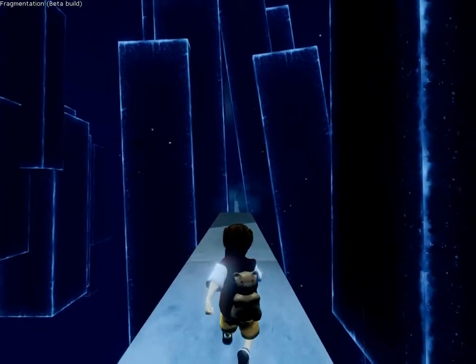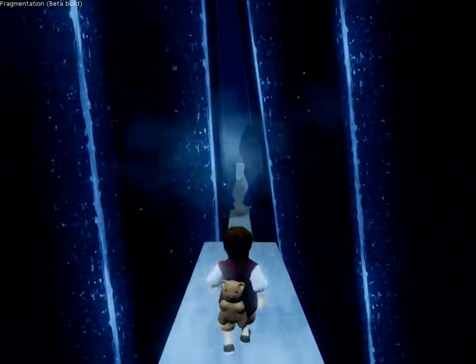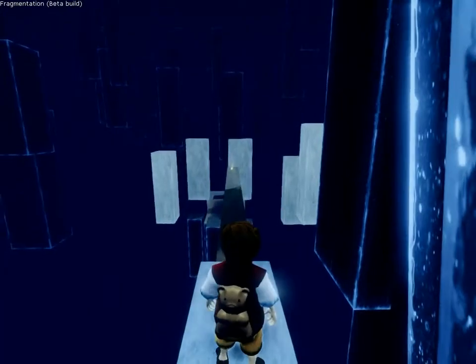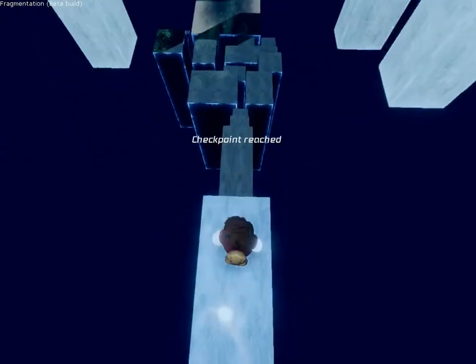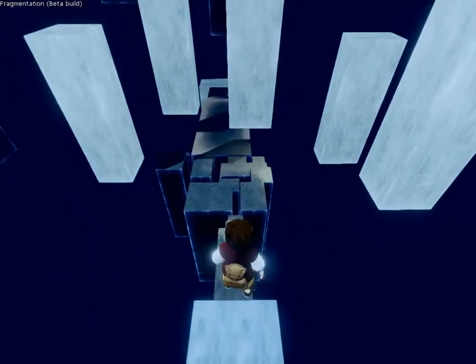As you can see now, the level is falling apart. In case you're wondering what this abstract world is, it's actually the imagination of Aaron as he is in a coma for the moment, and the level is a part of his mind.